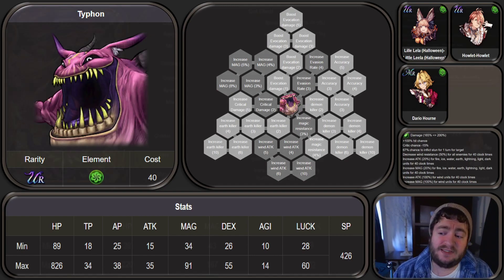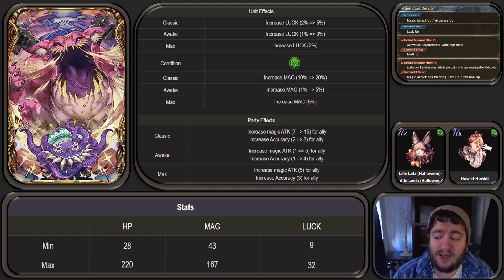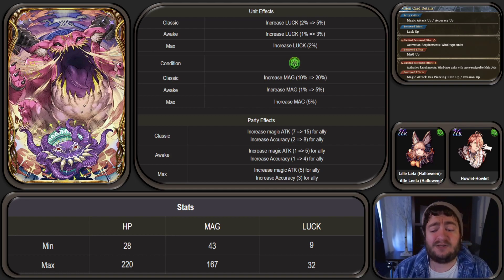Let's talk about the VC, because the VC is in a class of its own in terms of niche as well. The individual unit effects are going to have luck plus 10%. If it's a wind element unit, it's going to have magic plus 30% — that's pretty good if you're Halloween Leela or Howlet. Any other unit is not really going to benefit except for the luck plus 10%. The actual stats on the card are magic 167, luck 32, going with that magic and luck theme. The party effects are magic attack plus 25 and accuracy plus 15.